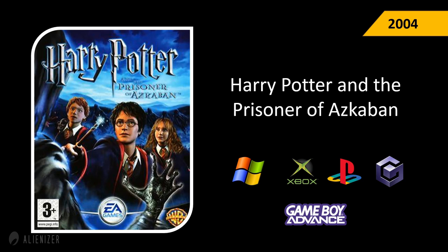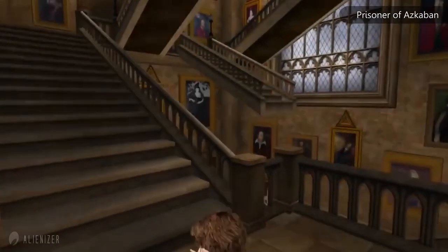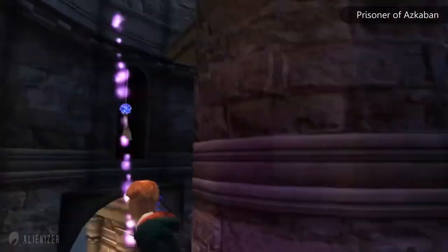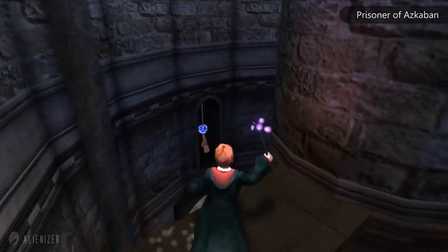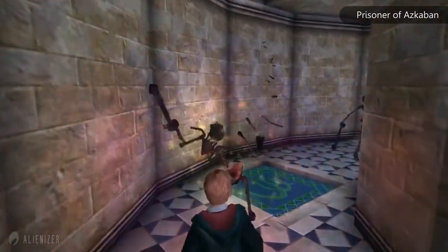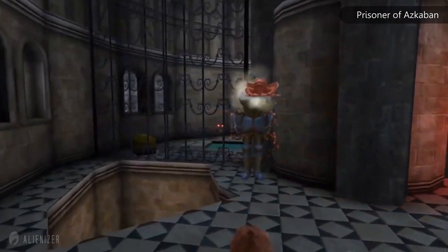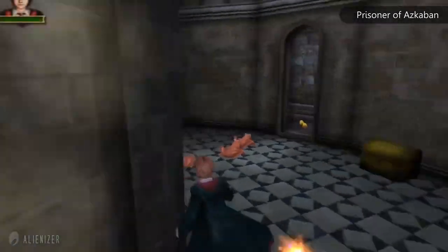Harry Potter and the Prisoner of Azkaban (2004) was a refreshing third installment. Characters now closely resembled both the books and the actors, and graphics were significantly improved, though it was demanding on systems. New spells included Carpe Retractum for pulling objects and Sneelius to cause sneezing. Players could control all three characters — Harry, Ron, and Hermione — as well as Hedwig and a dragon. Gamespot rated it 7.5 out of 10.